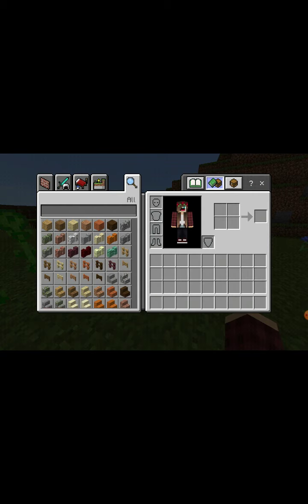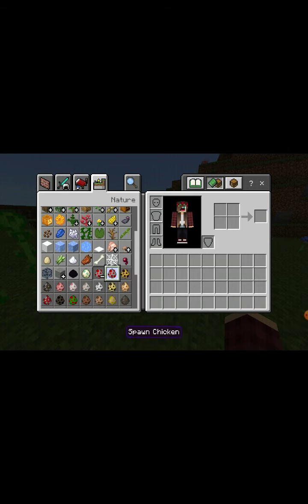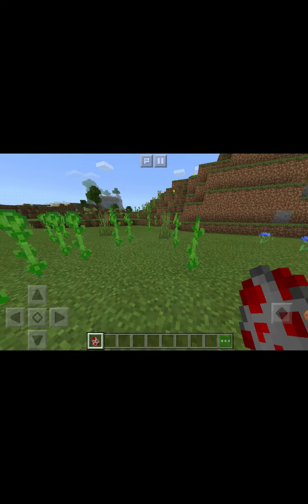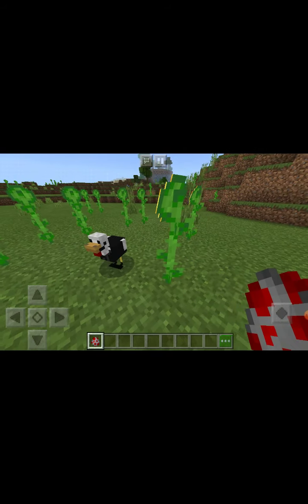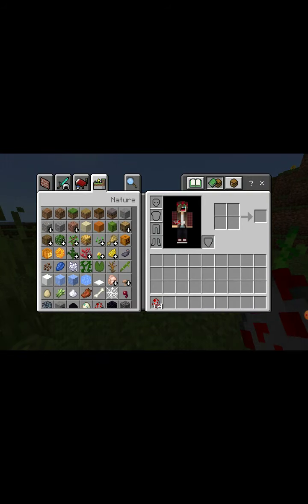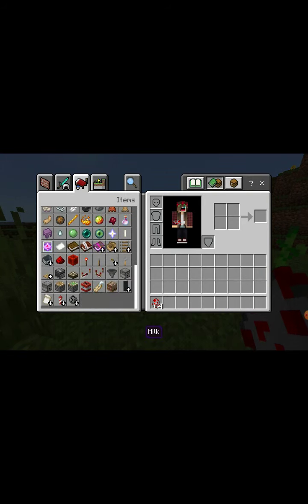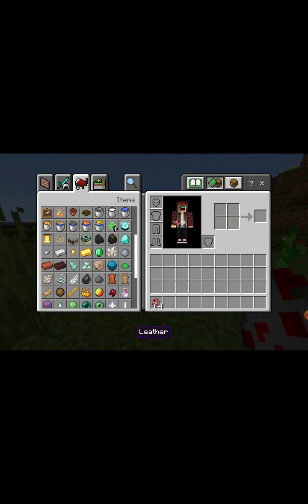So basically it just replaces the original chicken. All you have to do is get the spawn egg, spawn the chicken in, and boom — look at that. It's got like a little tux and everything. It wasn't all official. Now I'm gonna get some diamonds, and I'll show you what he does.